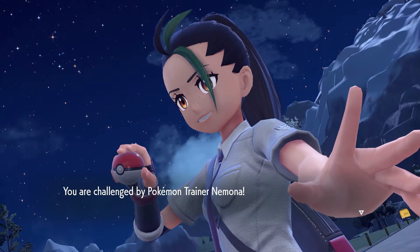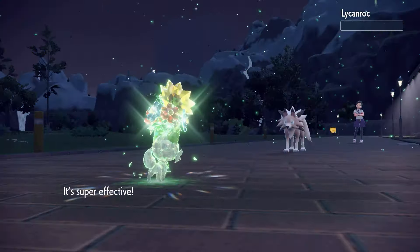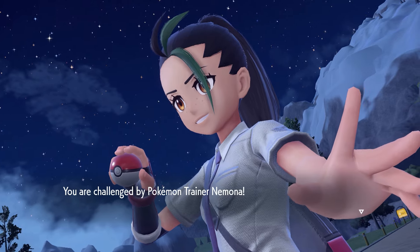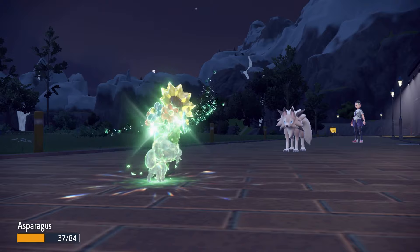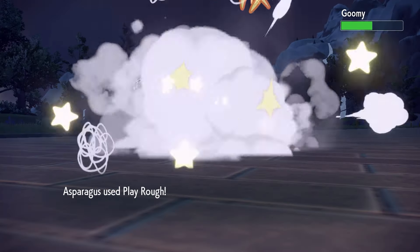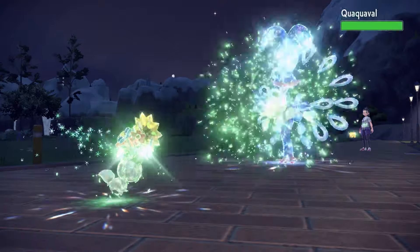Following the gym, we were immediately put into a Nemona battle. Lycanroc outsped, but we managed to set up a Charm and 2 Hone Claws before taking it out. However, next is Goomy, who has Sap Sipper. An hour and a half later, we're back at Nemona. We still set up a Charm but only 1 Hone Claws against Lycanroc. We got some bad luck with flinches, but Trailblaze one-shot Lycanroc. For Goomy, I gave Asparagusk Play Off, taking out the slug. Primeape was a one-shot Trailblaze, so last was Quaquaval, which was also a one-shot Trailblaze.